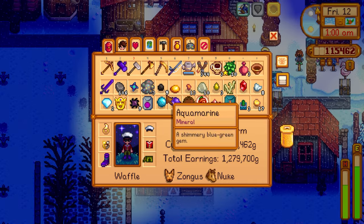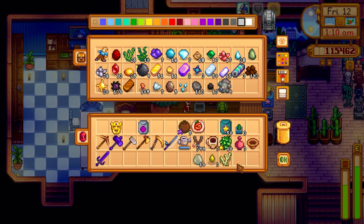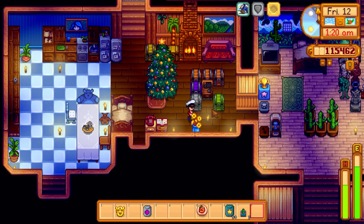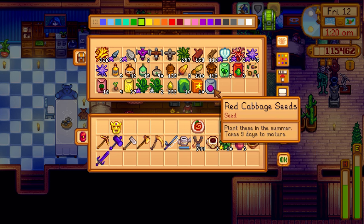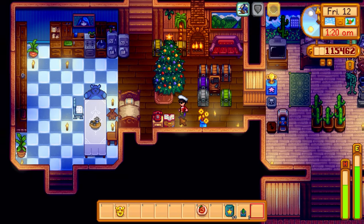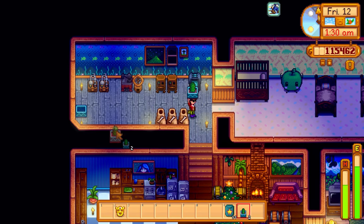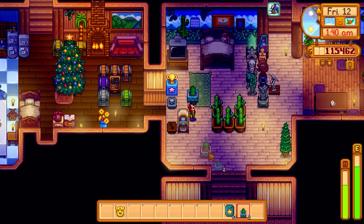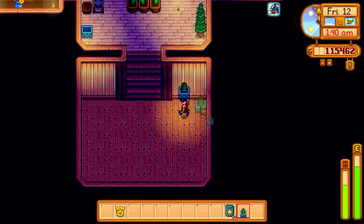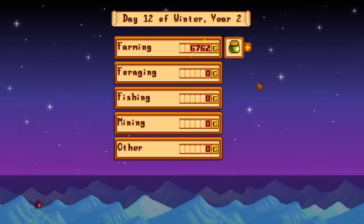Smelting gold and iron with the coal we have — got two diamonds too. Checking the torches that mysteriously disappeared from the farm. Found a rug and trying to figure out how to orient it sideways. It's 1:10 AM and we still have time to plant. Planted the starfruit seeds in the greenhouse. Got joy seeds too — we can grow anything in the greenhouse anytime. Placing seasonal plants around the house. Going to bed at 1:50 — earning 676 gold overnight.